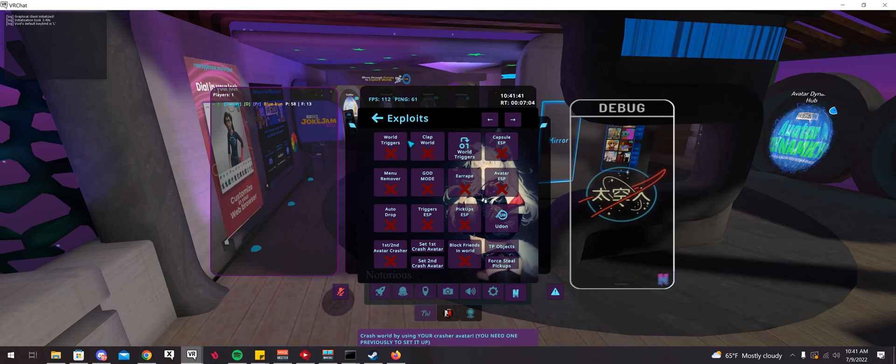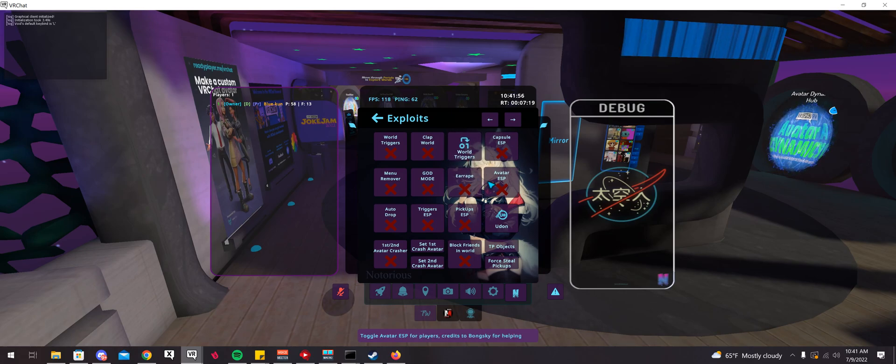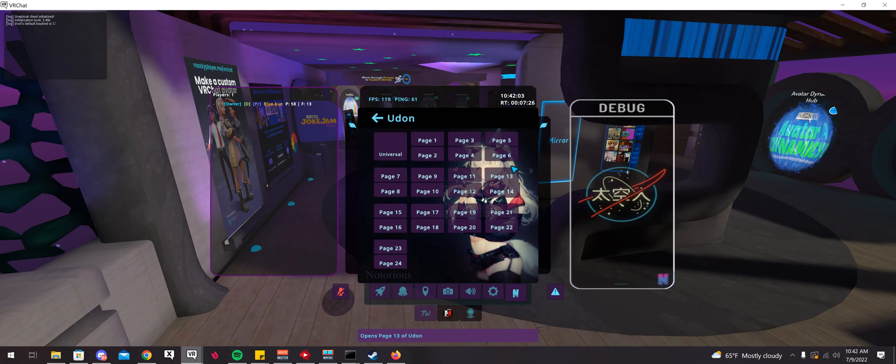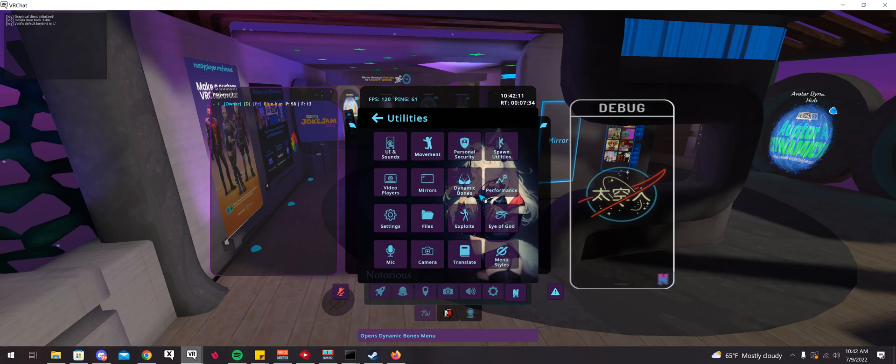Menu Remover basically removes the colliders on the menu so other people can't click on their menu. There's also Clap World, which is obviously to crash people. World Triggers — if you want to turn off people's mirrors and stuff like that. I don't recommend doing anything toxic. I think this is just a Udon manipulator where, if there are any Udon triggers in the world, you can manipulate them without actually going up to the trigger.